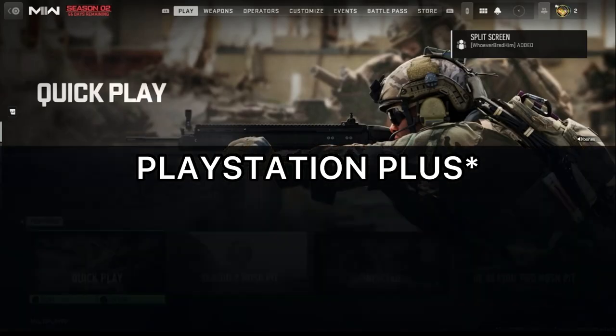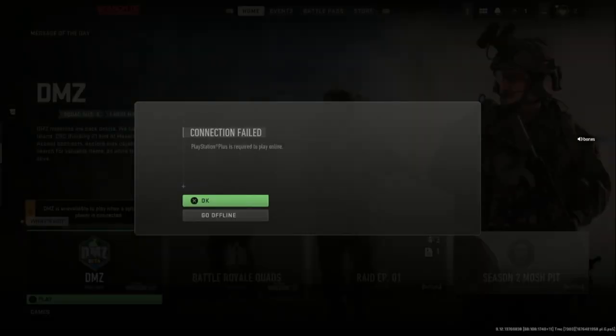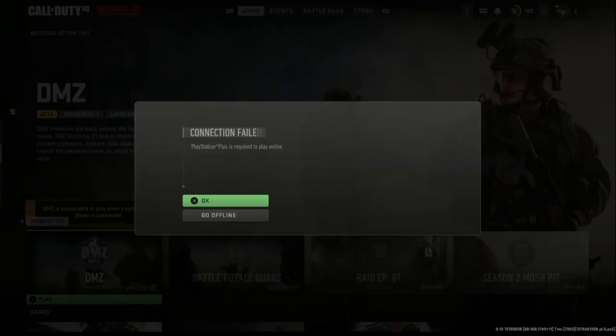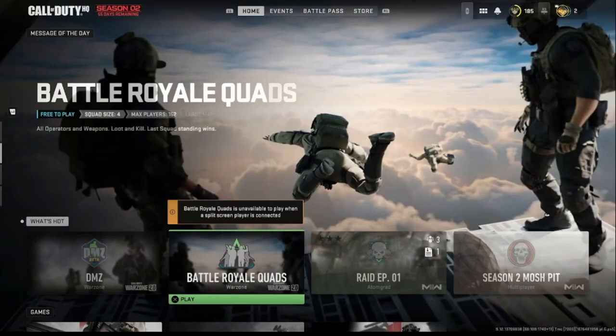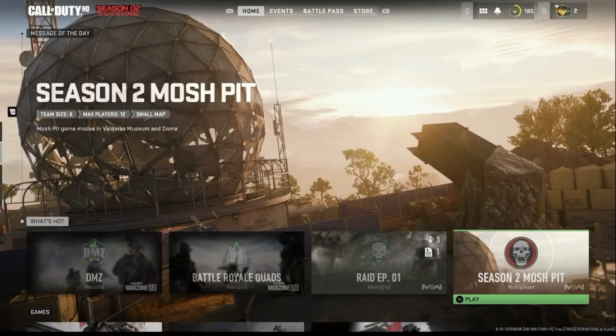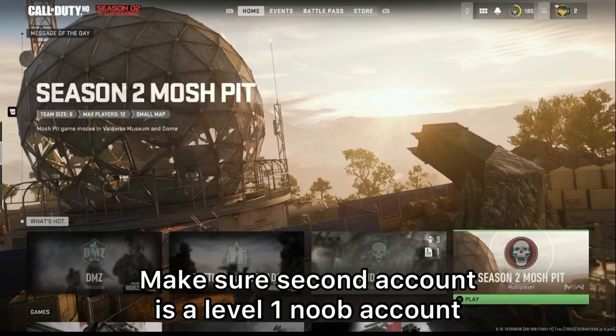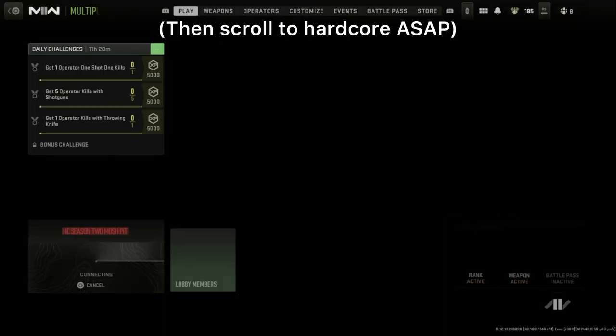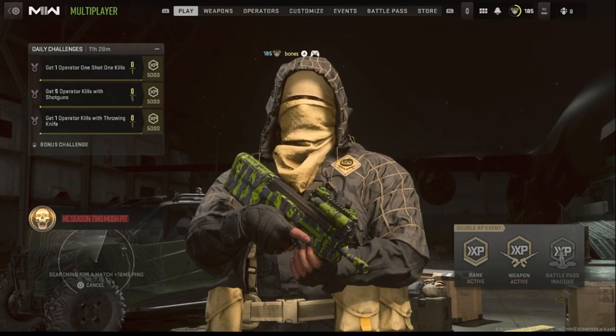Log in with the second account regardless of PlayStation Plus status. It will give you errors throughout this step — just keep ignoring them. It won't log you out of the CoD menu, so it's absolutely fine to ignore the pop-up messages. Once you've ignored them all, hover over the Season 2 hardcore playlist on your main account. Then on your second controller press circle, but immediately after doing this you must join the hardcore lobby — this must be done within a millisecond, otherwise it won't work.